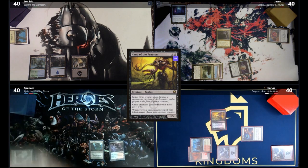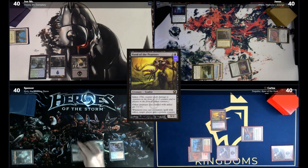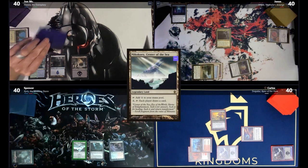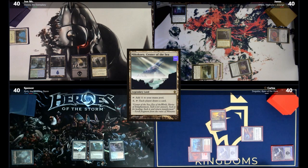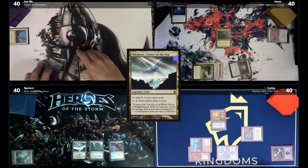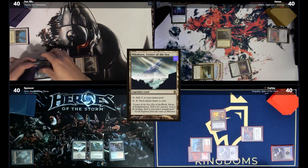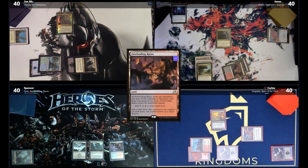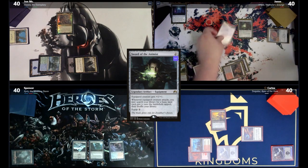Carlos passes the turn. Spencer draws and plays Mikokoro Center of the Sea, then passes. Jon draws, plays Command Tower, and casts Zaxara for the first time, then passes. Jason draws and plays Foreboding Ruins, revealing a Swamp. He plays Sword of the Animist and equips it to his commander, attacking Carlos for two in the air. The attack trigger fetches an Island.